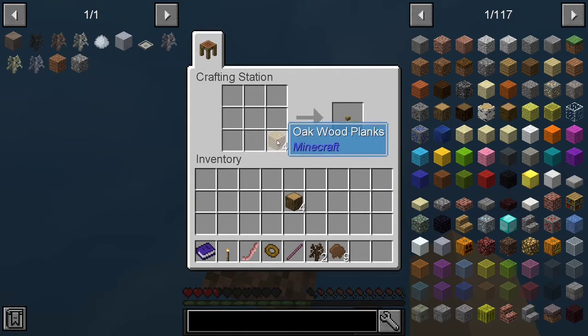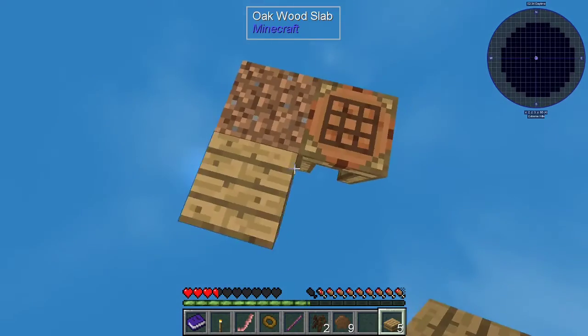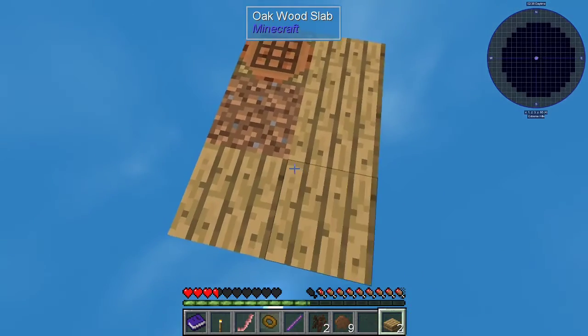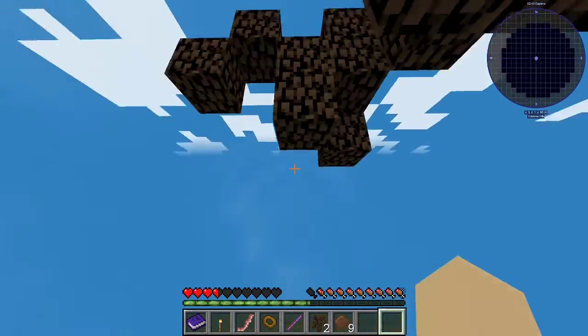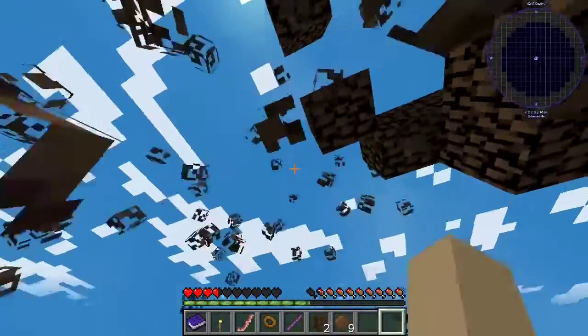So we're gonna start with some wooden slabs, just normal wooden slabs, expanding around the island. Careful not to shift-right-click the crafting table. So I guess we're gonna get punching with these leaves, because I can't really do anything else.